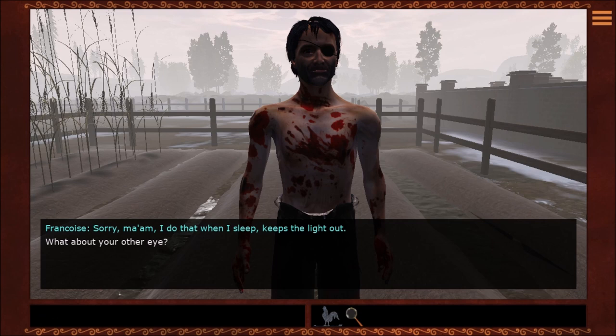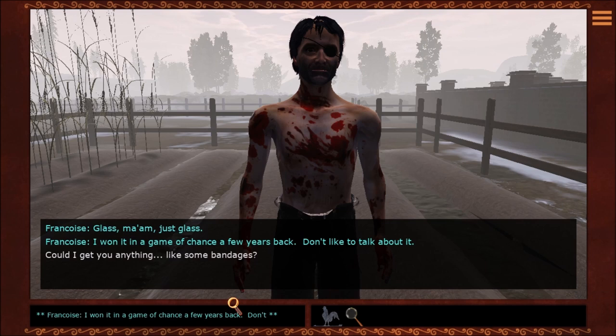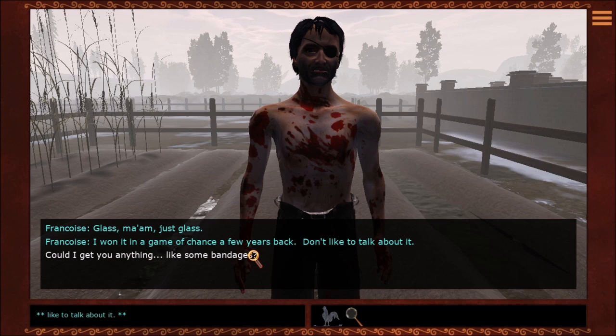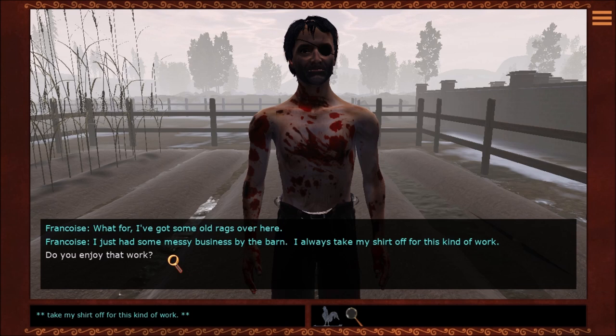What on earth is he talking about? What does he do when he sleeps? I'm glad he's not dead, but I don't understand. My only conversation option is, what about your other eye? That's not something I would say in this conversation. What about your other eye? Glass, ma'am — just glass. I lost it in a game of chance a few years back, don't like to talk about it. So he was just sleeping and we couldn't tell because both of his eyes are fake — I think that's what he's trying to say.